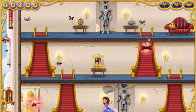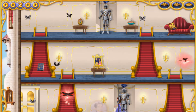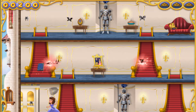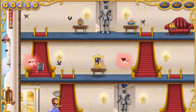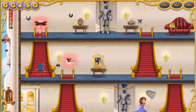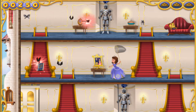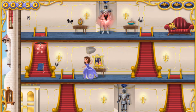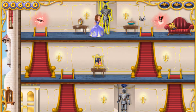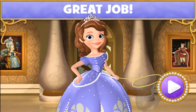This looks like a great hiding place! Mr. Cedric sent us a spellbook to help us run faster! Let's grab it! Hooray! Got one! Yay! Now we can move faster!